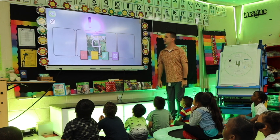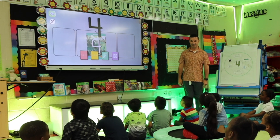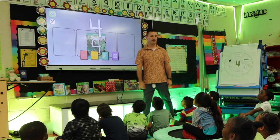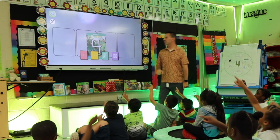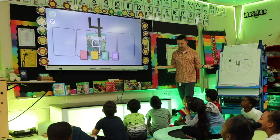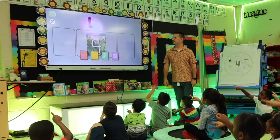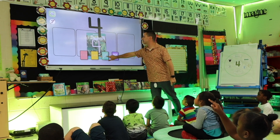Let's see how to make a four. Now, this time when we do it, I want to see you do it with your finger. Ready? Here we go. Four. Down, over, down some more. So what number did you make? Four. Let's do it one more time. What number? Four.